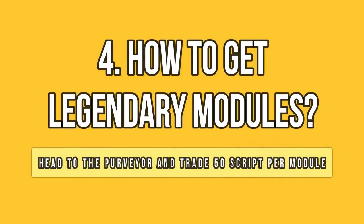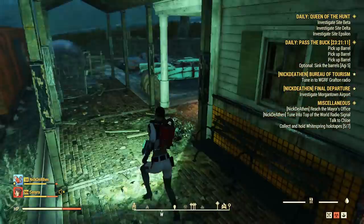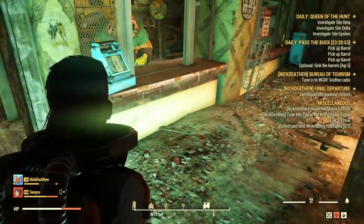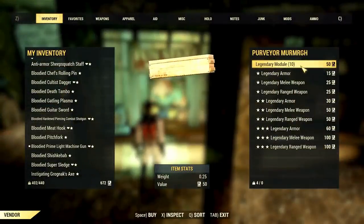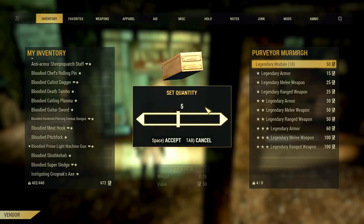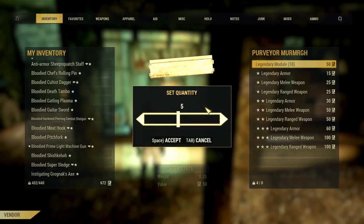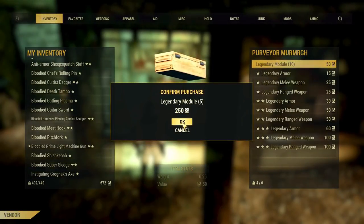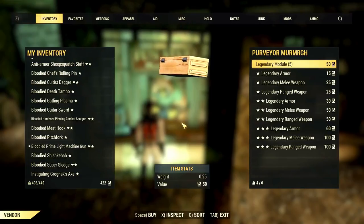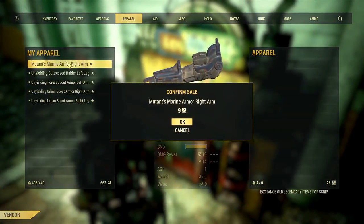Getting legendary modules shouldn't be much of an issue — head to the vendor at the Barclay Springs station and buy 5 of them. Adjust the number because the default is 10 per purchase and you don't need that much. Each module costs 50 scripts, so make sure to scrap some legendary items along the way. You will need 250 scripts for 5 modules. Note that the daily cap is 150 scripts per day, which means you need at least 2 days to get this amount if you don't have any scripts at the moment.